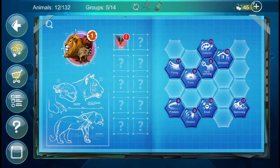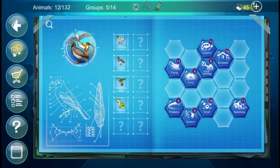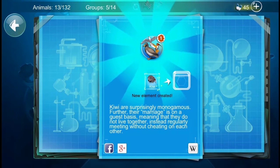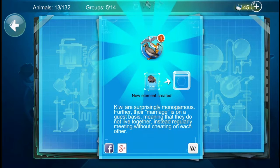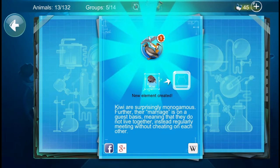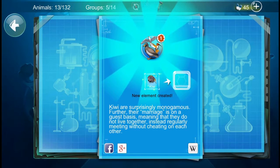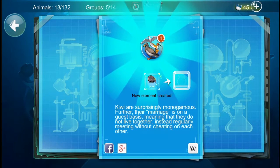We have a new group with the bat! Let's combine the chicken with furry — that was one of the suggestions, but I'm not sure what it would make. A furry chicken? Kiwi, of course! Kiwi are surprisingly monogamous, meaning they only have one mate. Their relationship is on a guest basis — they do not live together but regularly meet without cheating on each other. That's quite interesting.